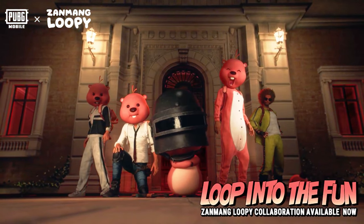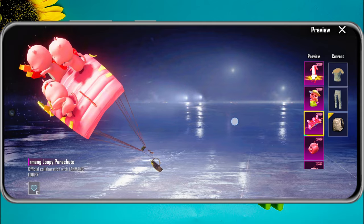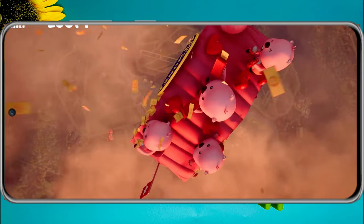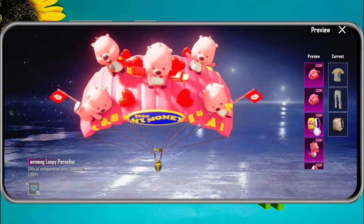And it doesn't stop at outfits! We've also got some brand new parachute skins. These parachutes feature vibrant designs inspired by Xamang Loopy, making your descent into the battlegrounds more colorful than ever.